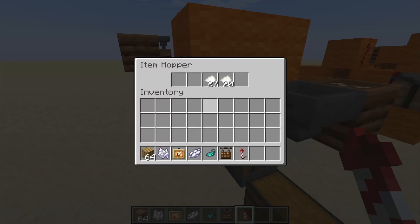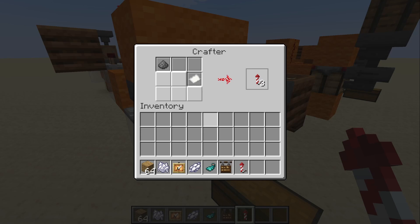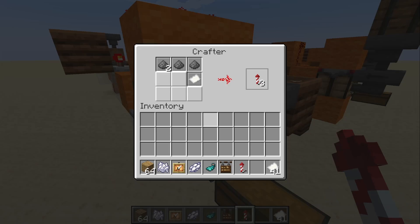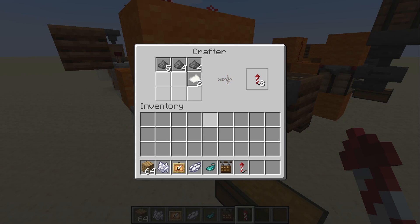Now we'll just look at this side first. We've got some paper in there at the moment but we need some gunpowder, so I'll just add some extra gunpowder. As it fills up we can see it runs the clock and starts the signal. If we take out the paper, you'll see that this stops because it doesn't have enough paper. When paper comes back in again it starts again, so it needs both paper and gunpowder to function.